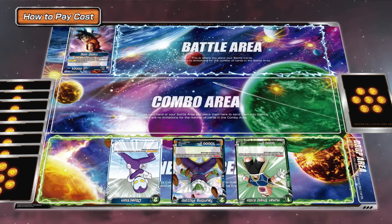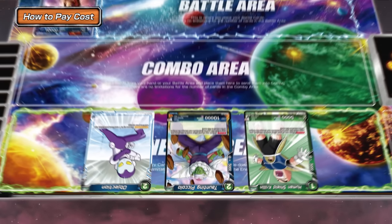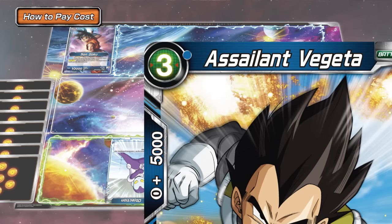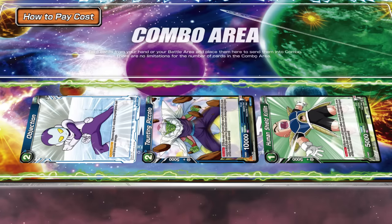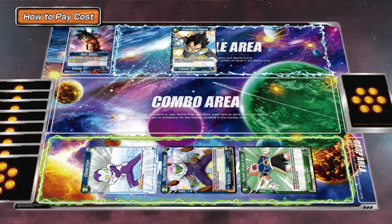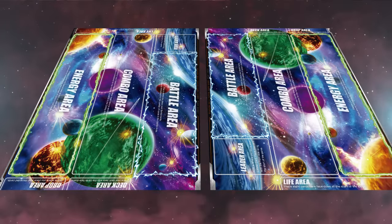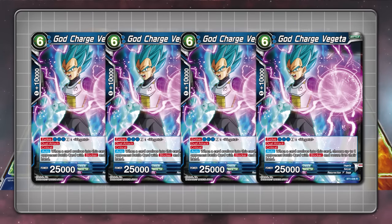In order to play battle cards and extra cards, you need energy. Energy is what you call your cards in the energy area. Check the top left of the card when playing it — for example, this card requires three total energy, including one or more blue energy. Check a card's frame for its color. Play the card onto the battlefield by switching the necessary amount of energy sideways. A card in vertical position is in active mode and a card in horizontal position is in rest mode. You need a total of 51 cards to play: one leader card and a 50-card deck of battle and extra cards, with a maximum of four copies of the same card.